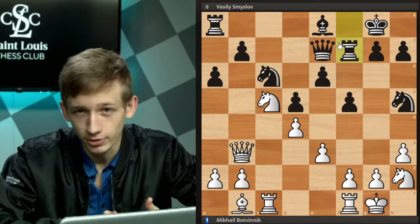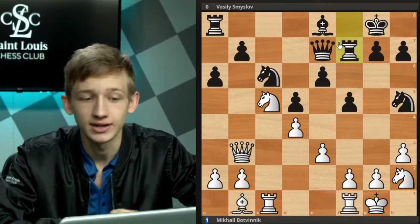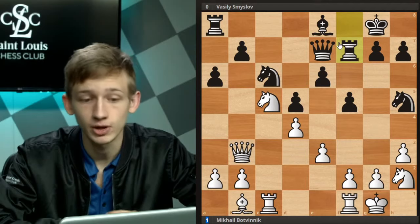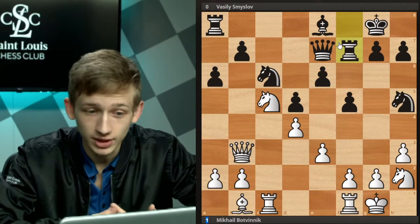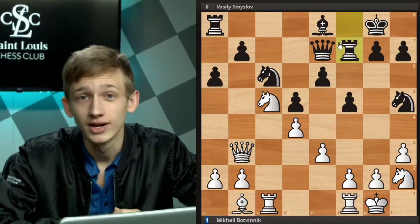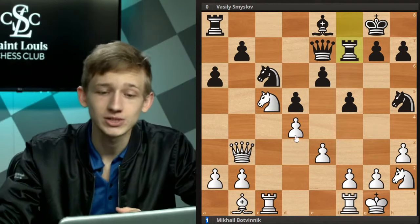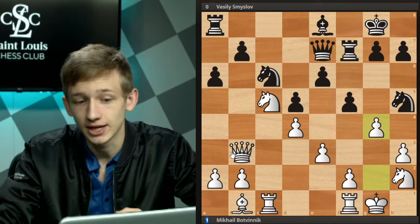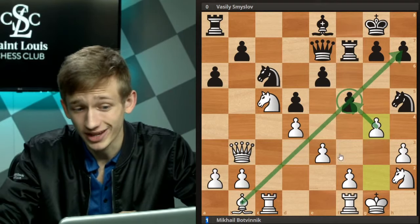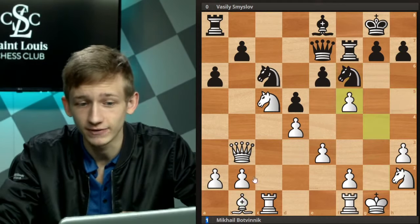We see Rook f7, and then Botvinnik does something really great — he starts playing on both sides of the board. It's always a balance in chess of figuring out if you can break through on one side of the board just by piling up your pieces there, or if it's better to stretch your opponent's pieces thin with the principle of two weaknesses. By stretching the black pieces thin and playing on both sides, Botvinnik is able to create threats everywhere while the black pieces cannot parry everything. Now is the right time to play g4, breaking down black's light square blockade of this long diagonal.